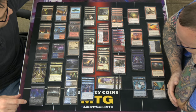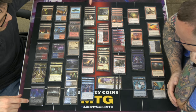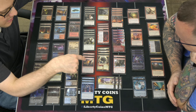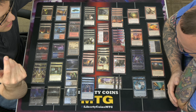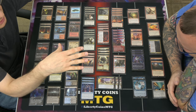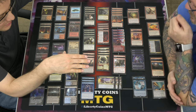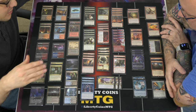Going into the cards: four Thoughtseize, four Fatal Push, just for hand disruption and removal. And then I tried Volcanic Spite this week. I think I only cast it once tonight. But it's three damage, and because I'm really good at flooding, you can put a card from your hand on the bottom of your library, and if you do, draw a card. So I wanted to try it out for that aspect.